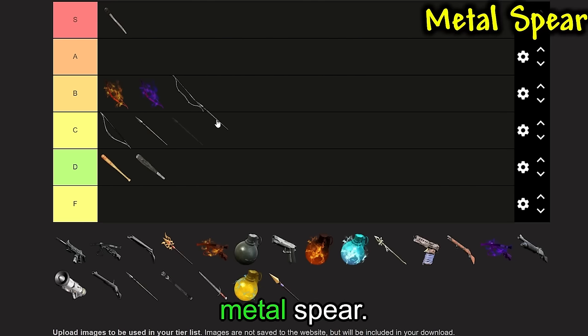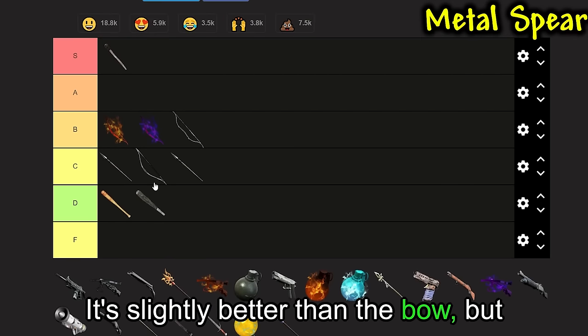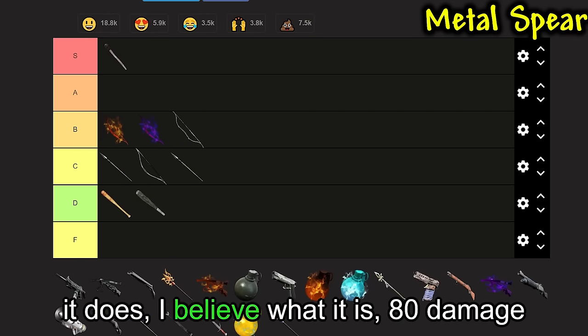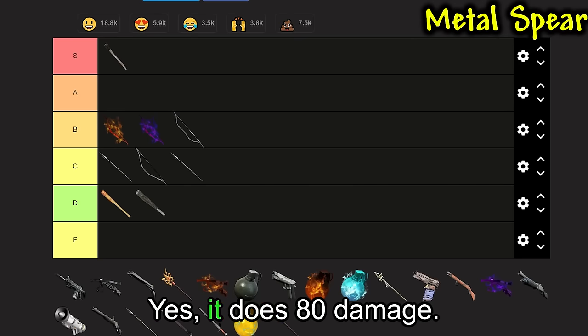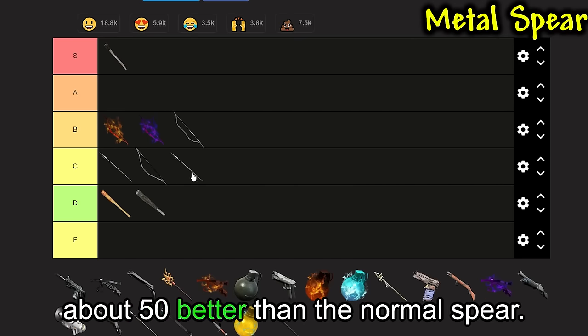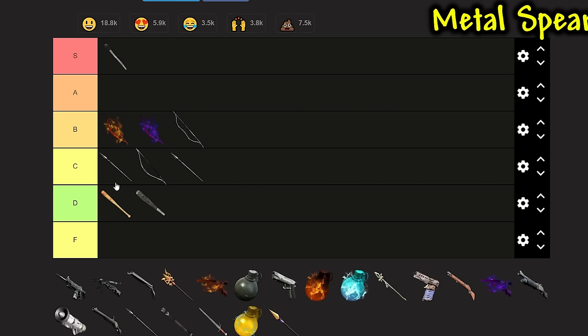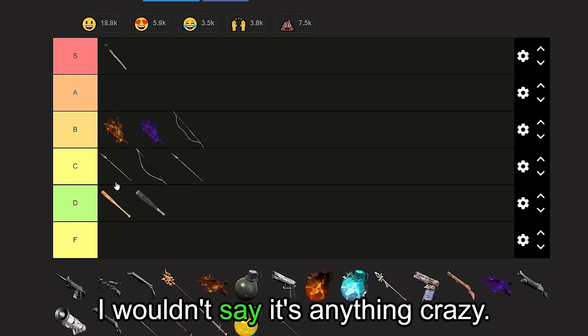Next up, we'll do the Metal Spear. The Metal Spear is basically the same as those — it does 80 damage, so it's about 50 better than the normal Spear. It does have the range, which is nice, but overall I wouldn't say it's anything crazy.